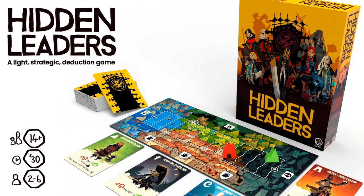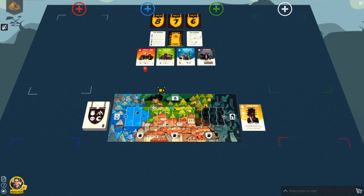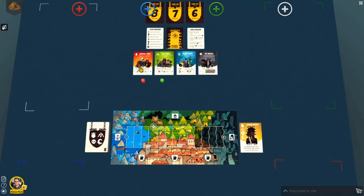Hello and welcome to Hidden Leaders, a light strategic card game with just a hint of deduction. In the middle of the table you can see the board. On the board there are two markers placed on the power track. One marker in red represents the imperial army, the other one in green represents the hill tribes. These two factions are competing against each other.